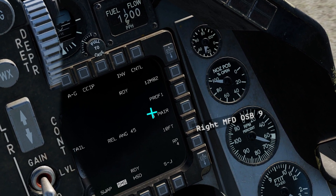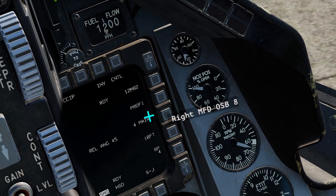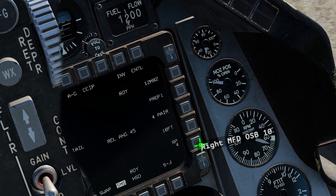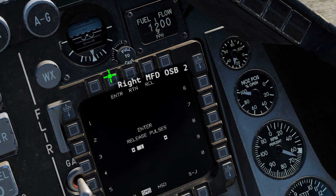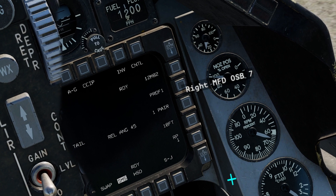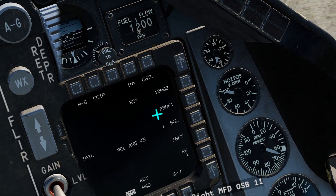If I hit four pairs, it would drop four pairs of bombs with 10 feet between them. You can see how that could be useful for bombing, especially dumb bombing where it might not be accurate.